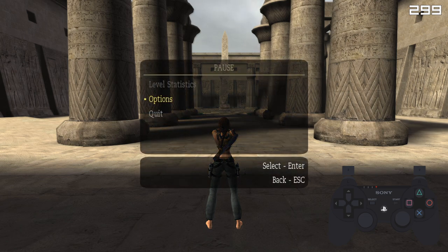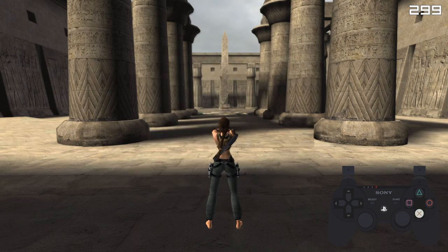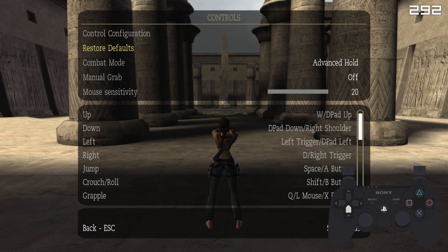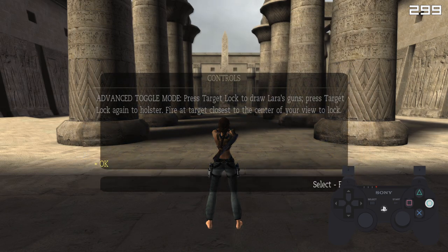What we can do to make things simpler is go to Options, then Controls, and switch our combat mode to Advanced Toggle. What this does is make it so that we have one less button or key to hold while we're jumping. This is optional — you don't have to do this. This is just to make the learning process easier. You can switch back to Manual or Advanced Hold later on if you want to.